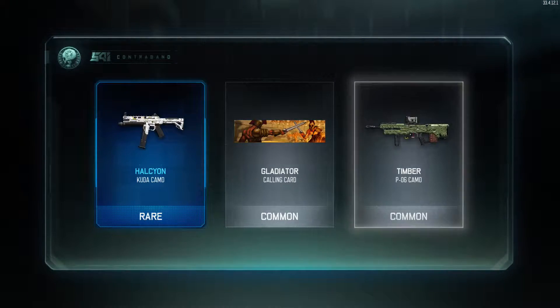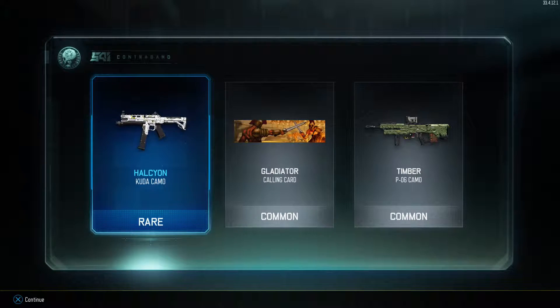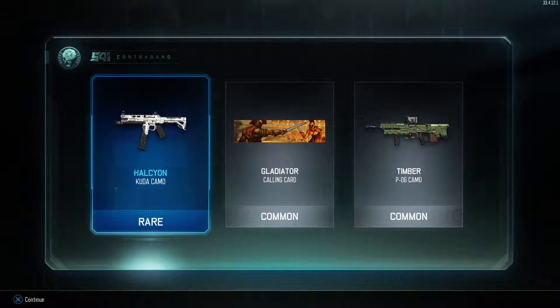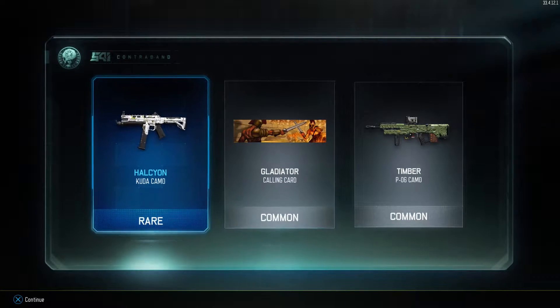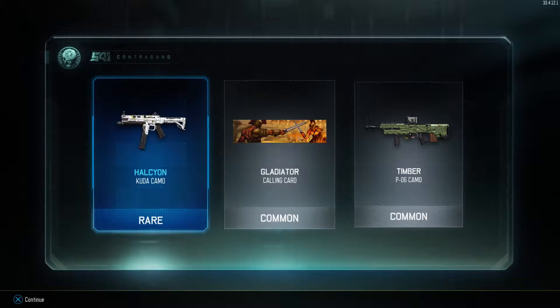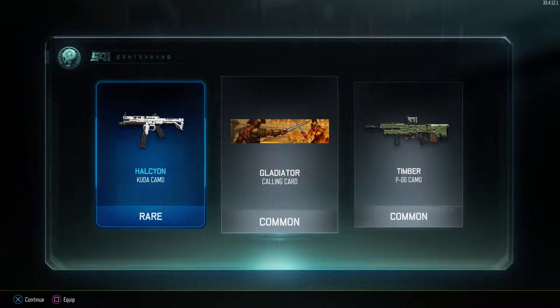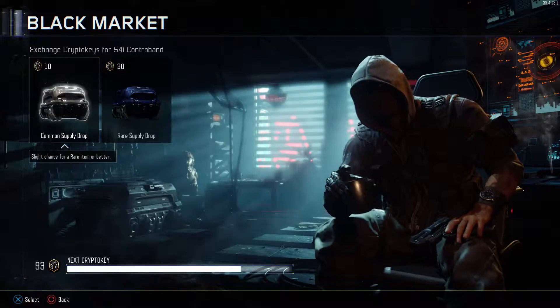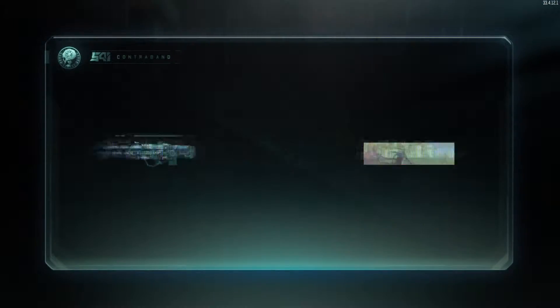We got a rare from the common! I'm not sure if those purples are rare or not. This is just a camo — I think I may have this one already. Oh, and there's a calling card. I kind of like this exchange market where you can get supply drops like this. It's kind of cool, it makes a fun variant to the game.